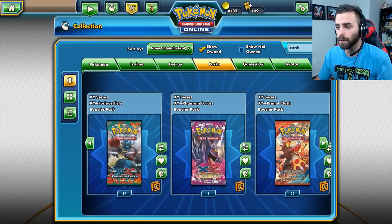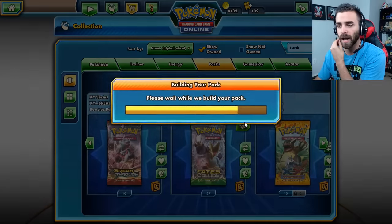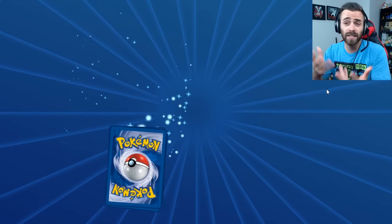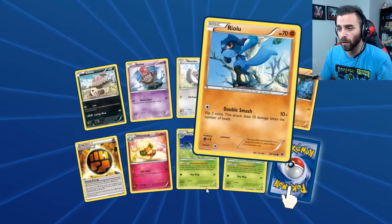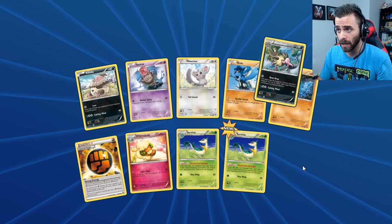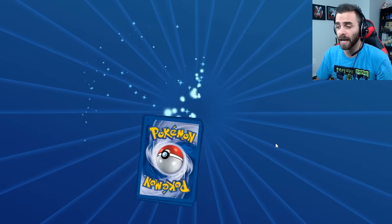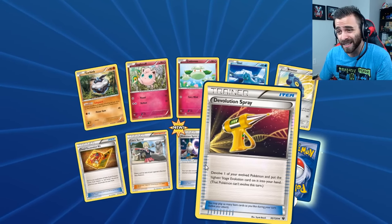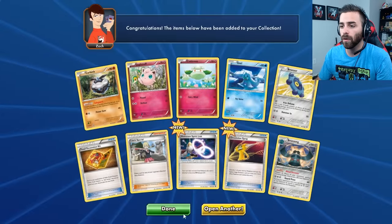Let's go ahead and open up two Fates Collide, because I really want to see some Zygarde action. This is how the pack opening process goes in TCGO — really, really cool. They cover the rare, kind of like in a regular... we got a Servine and then a Reverse Foil Servine, and our rare in the pack is an Manectric Buzz. Nothing too crazy. Let's open up another and see if we can get an EX or a Full Art or something for our online collection. We get an Evolution Spray and Bronzong. Nothing too wild.